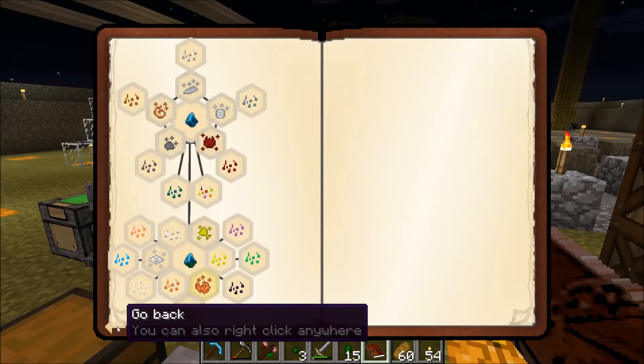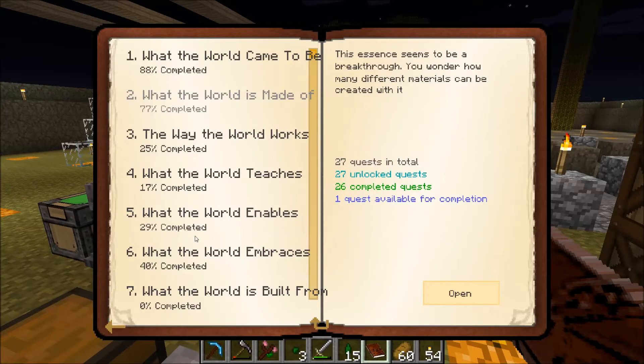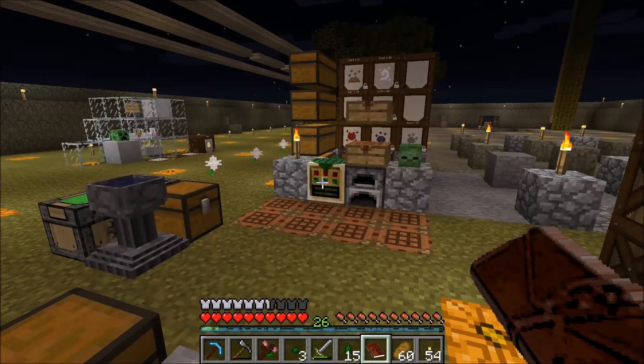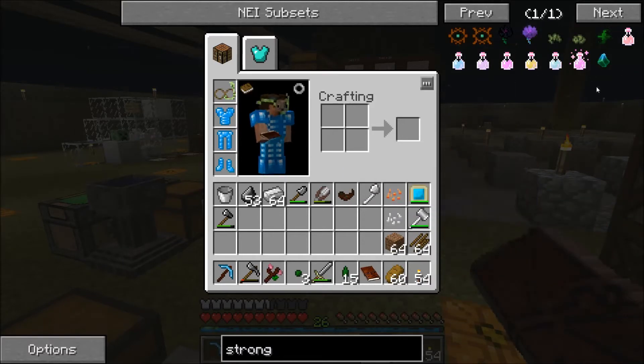Whenever I go through this book, I always write down the chapters things are in, and I didn't transfer that. Chapter seven, maybe? Yeah, seven. Okay, there we go. Strong infusion stone — oh, I can't make that one yet. That's sad. I got that, I got all these, I got this, got that, got that.